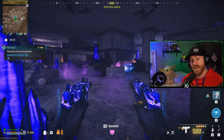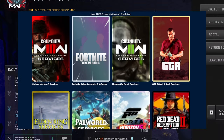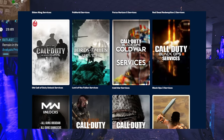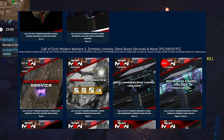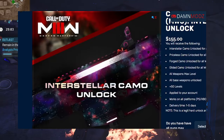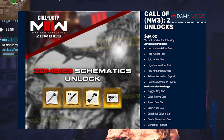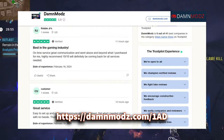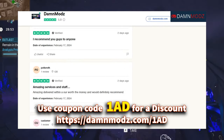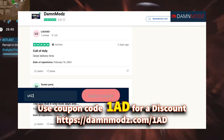Now speaking of getting things unlocked, let me share this video's sponsor. If you don't have the time to unlock everything and need assistance in your favorite games like Call of Duty, Fortnite, Grand Theft Auto 5 and more, then our sponsor DamMods is the place for you. They offer all camo unlocks, zombie schematics, bot lobbies and more. DamMods has a five-star rating with thousands of reviews. Use the link below in the description and use code 1AD for 5% off your order.